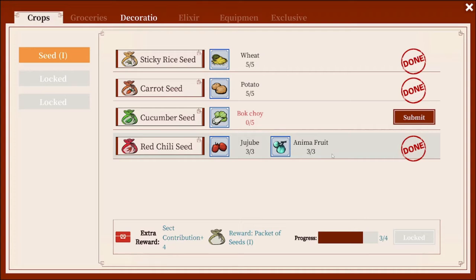If you go right over here to this workbench it's going to tell you that you need certain produce to be able to open up seeds. Now you do need the blue quality produce — you can't use the clear, you can't use green or the orange. It has to be blue.